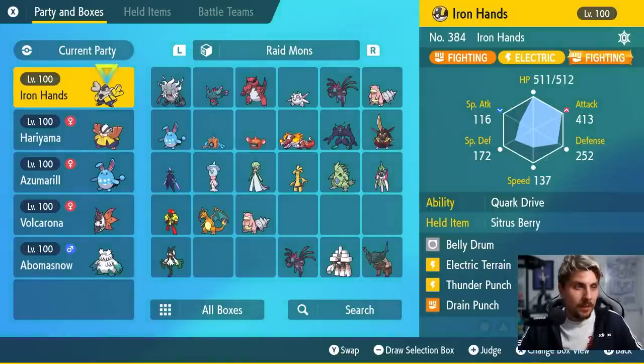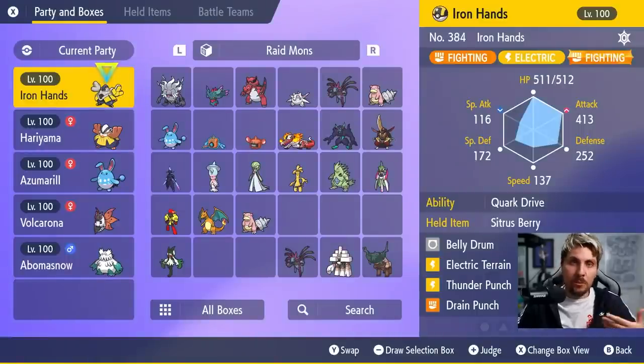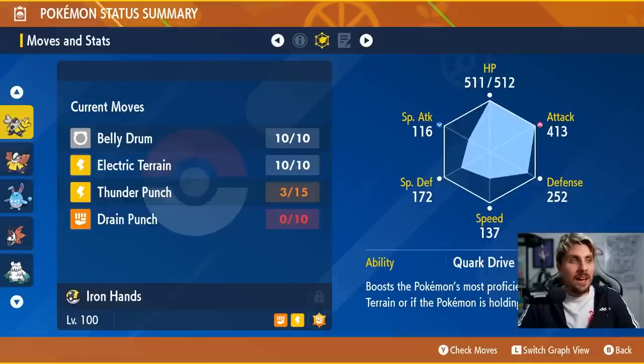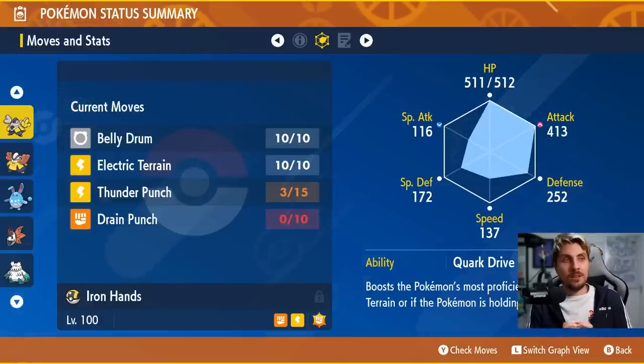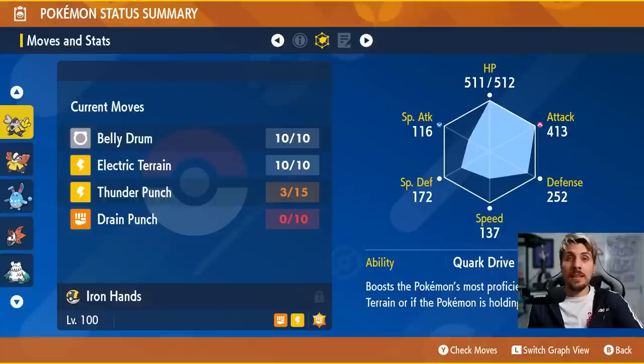I'm going to start with Iron Hands — yes, it's saturated, everyone knows about it, but I want to give you my personal most optimal set. I think Fighting type is probably the more optimal Tera typing, although Electric is nice. If you've got two Iron Hands, have one Fighting and one Electric — it gives you more options. The EV spread is very simple: max HP, max Attack.